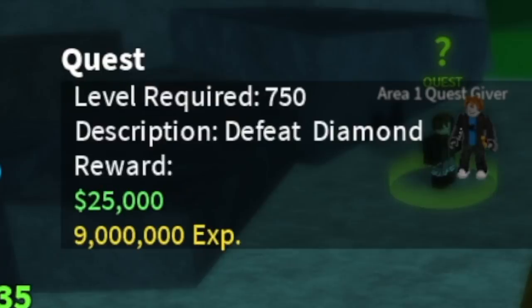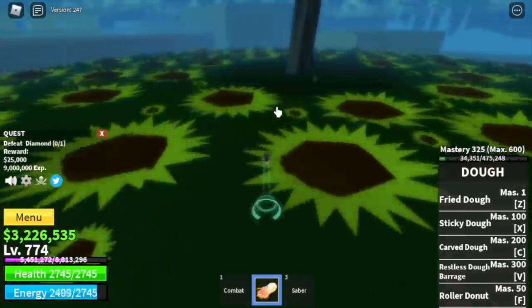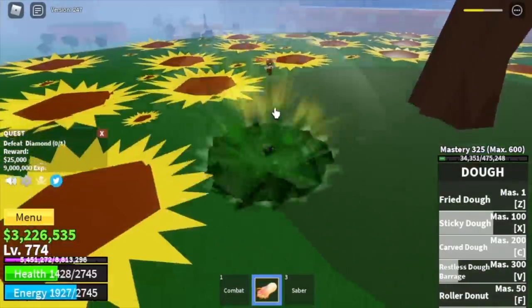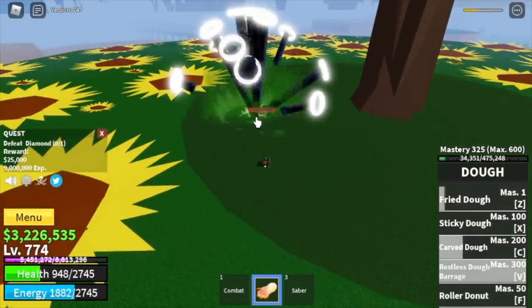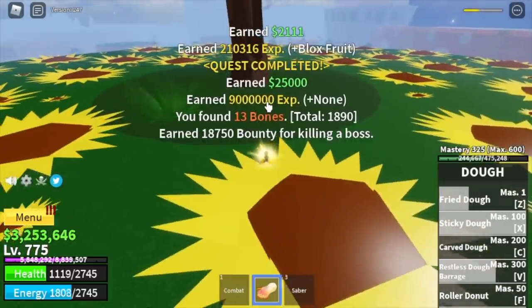At level 750, you can start defeating Diamond. He's located here, so defeating him will make leveling up faster. He has an attack that can remove your Observation Haki, so make sure to keep dodging. After this, you can go back to the mercenaries or do server hop. The goal is to reach level 775.